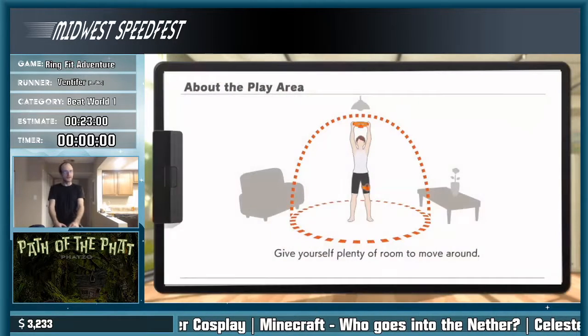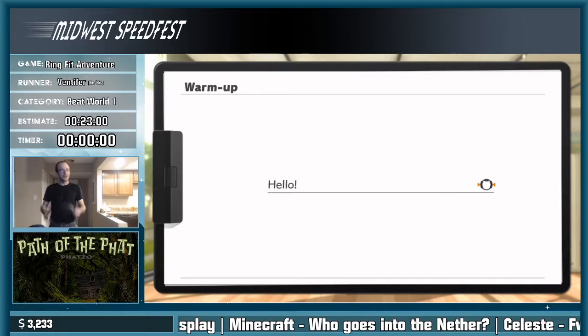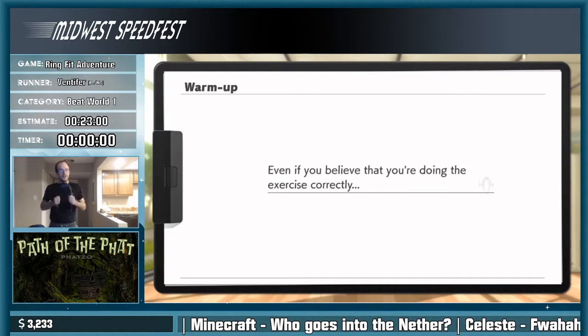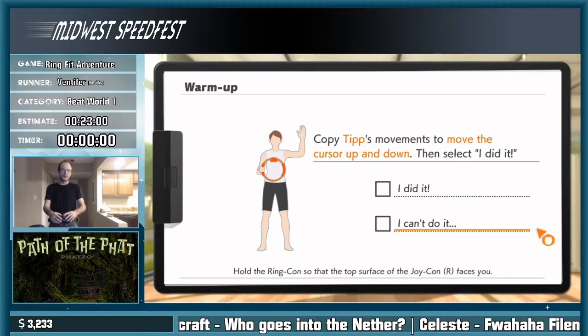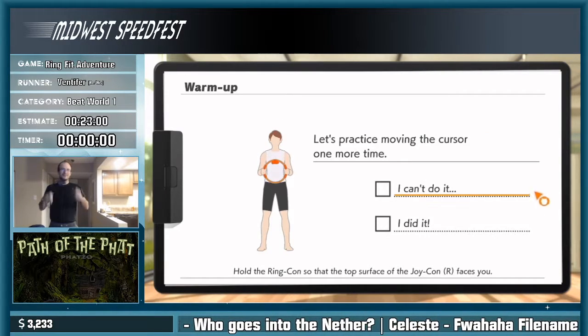So Ring Fit Adventure is an exercise RPG. You run fast, you do yoga, do aerobics, leg exercises, arm exercises, etc. — all the old moves. I'm gonna go through the tutorial real quick, you know, if it takes a lot of seconds.